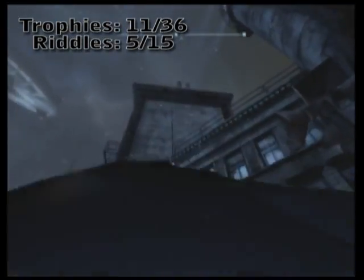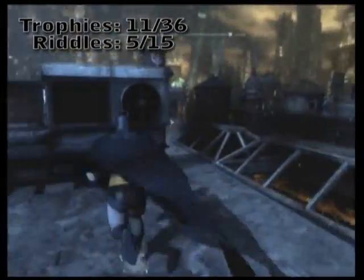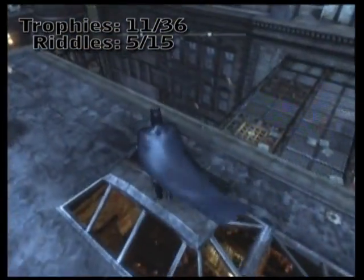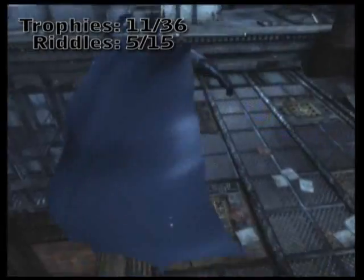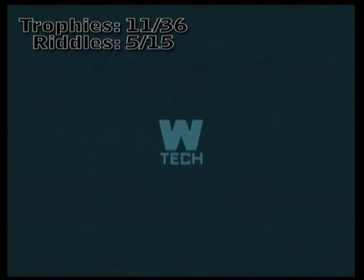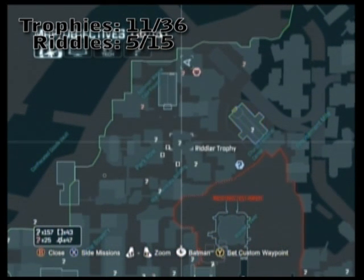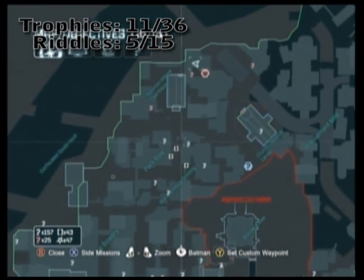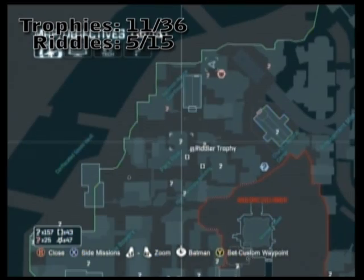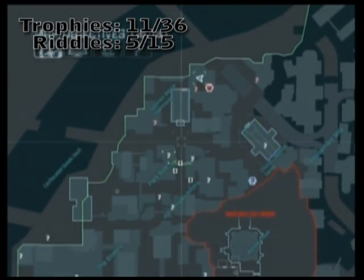To make sure you're as thorough as possible, make sure to beat up as many green thugs as you find. Each one that you beat up drops anywhere from three to five different riddle locations. So if you want more question marks to appear on your map, just simply go and beat up more green thugs and interrogate them. It's best to do that as early as possible.